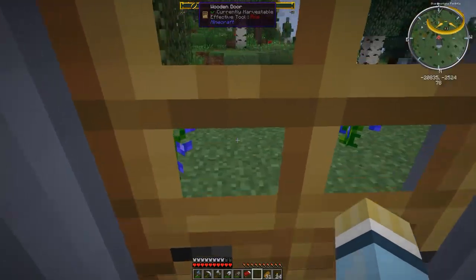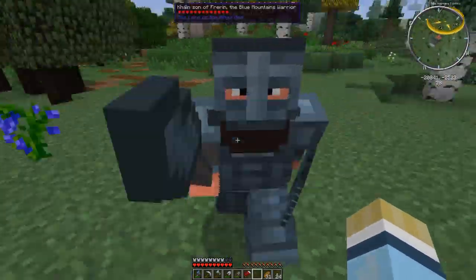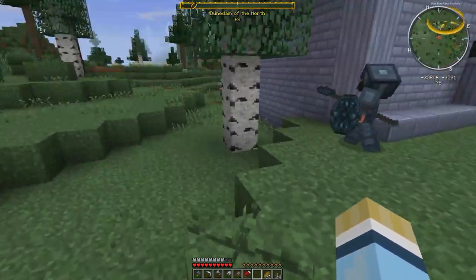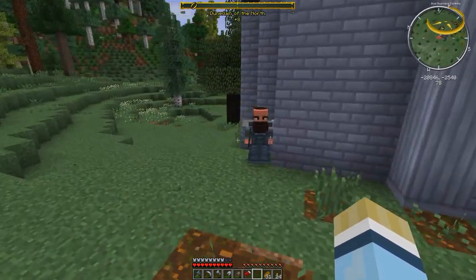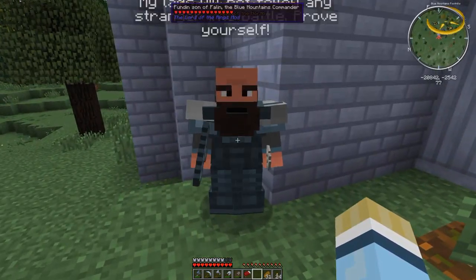All these blocks can be made through the dwarven crafting table here. So there's all our iron — we're going to take that with us. Hopefully we find a crevice here with more iron so we can get that and make some dwarf steel stuff.